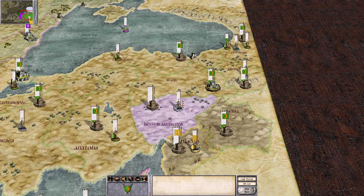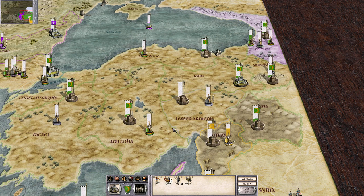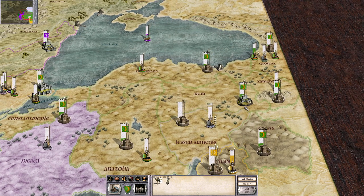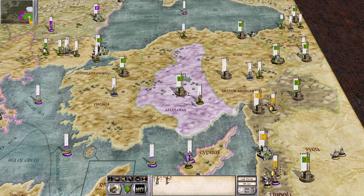Where did they attack? Armenia, Georgia, Nicaea, and Constantinople. This is an easy win — it's just camels and peasants, some spearmen. They automatically got taken care of.